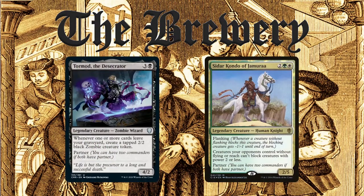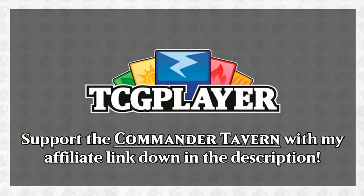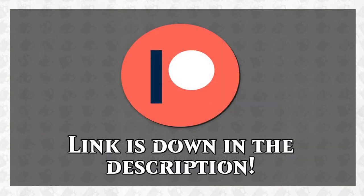On this episode of The Brewery, I will be discussing my take on the partner pairing of a new commander and a reprinted commander from Commander Legends: Tormod of the Desecrator and Sidor Kondo of Jamuraa. If you like this deck or any of the cards mentioned, please consider using my TCG Player affiliate link in the description, and check out my Patreon — patrons get early access to scheduled videos and higher tiers get access to the VIP section of my Discord server.